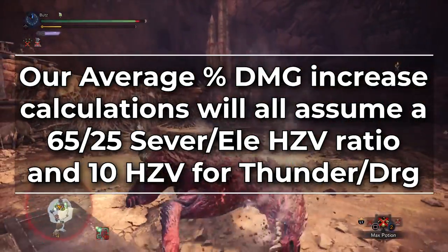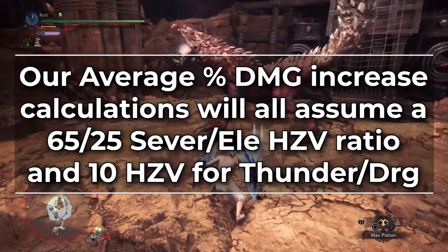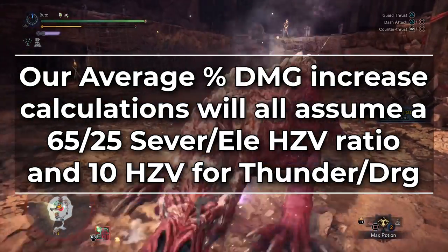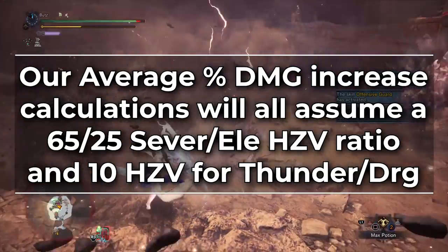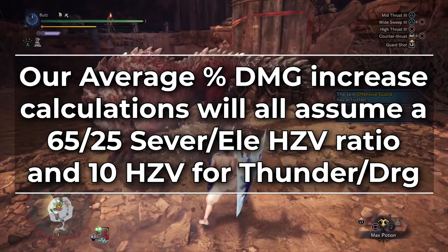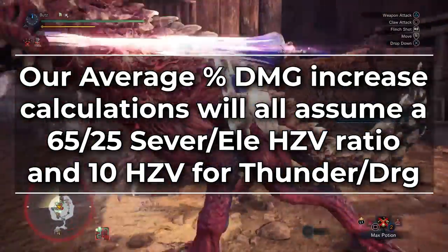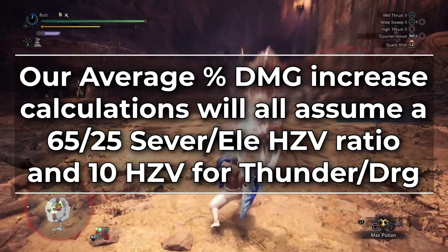This is a decent average hit zone value ratio for a softened weak point on a 3-star weak monster's main weak point. Because the two main raw options are the Ruiner and Rajang lances and they both have Thunder and Dragon, we'll be assuming a 10 hit zone value for those when comparing them to other elements. Realistically, using a fire lance against a fire-weak monster doesn't mean the monster will be immune to Dragon and Thunder, so this gives us a good average idea of how the damage increase looks.